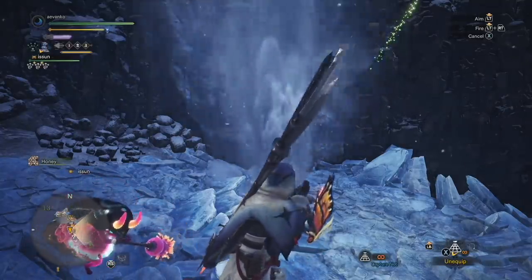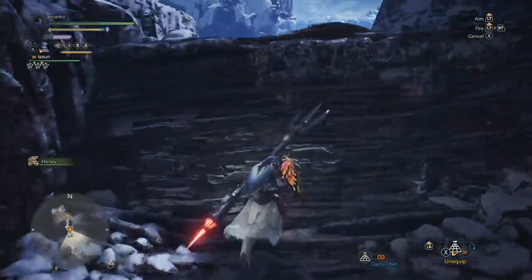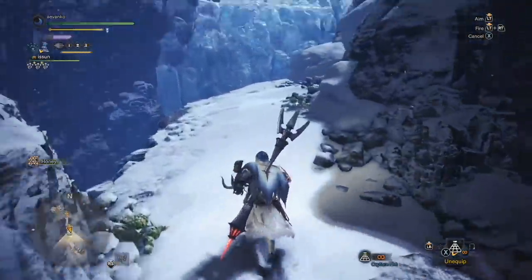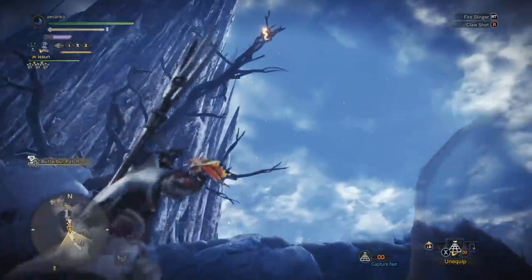Now in this area, you'll want to put on your Glider Mantle and wait for this. Run up by holding the R button or whatever it is on your controller, and you should be able to ride that gust of wind all the way up. There are some cool collectibles around the way, but we're going to ignore them here.